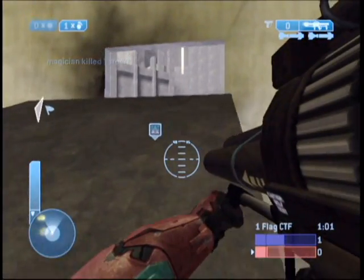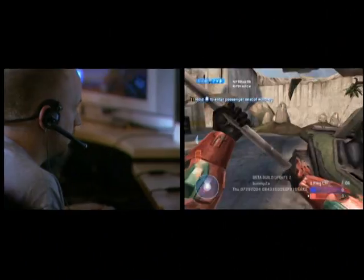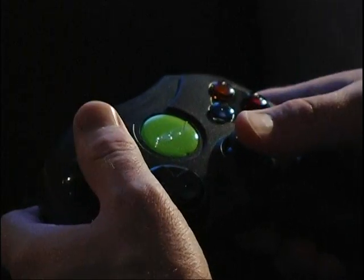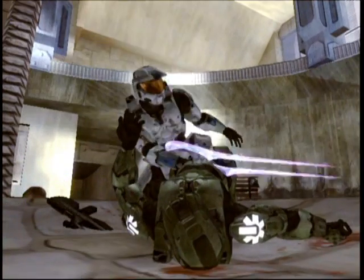Proximity voice — you can get close to somebody in a game and talk to them, and only that person can hear you. Proximity voice is going to make us gods. There's nothing like running up to somebody, killing them with the energy sword, and then two minutes later they kill you and they're standing over your body saying, 'How did you like that? This is my sword.'